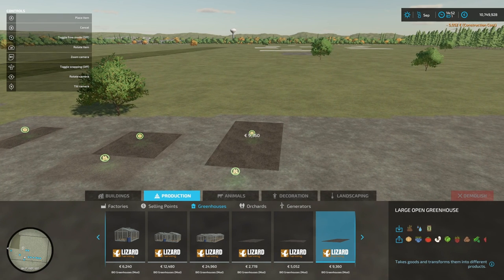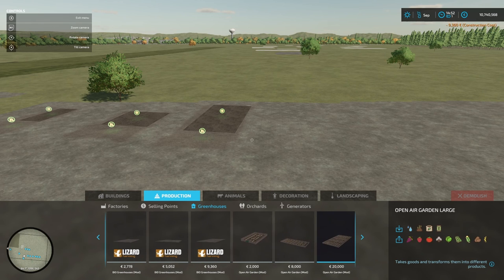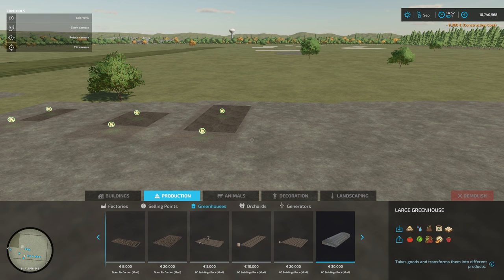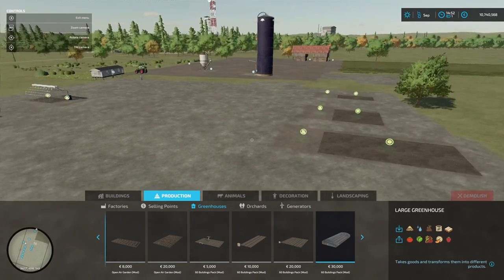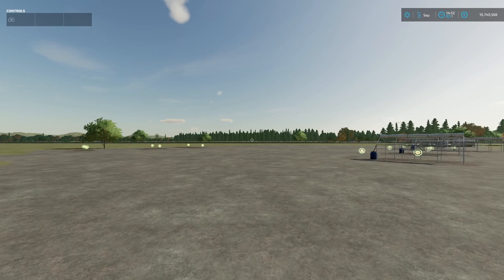These open gardens also come in three sizes. The input and output triggers are basically in the same spot, which is nice and convenient - at the front of the greenhouses, as you can see from the interactive markers. So there we go, basically nine different greenhouses.